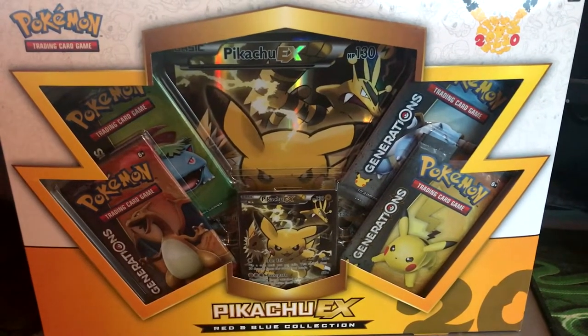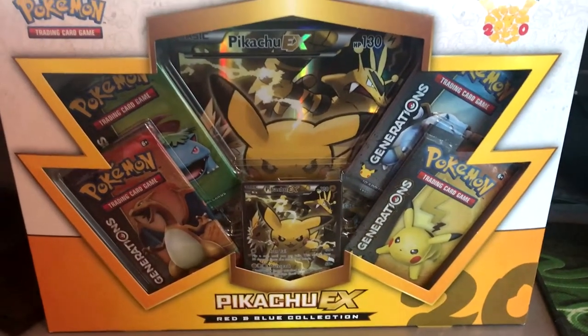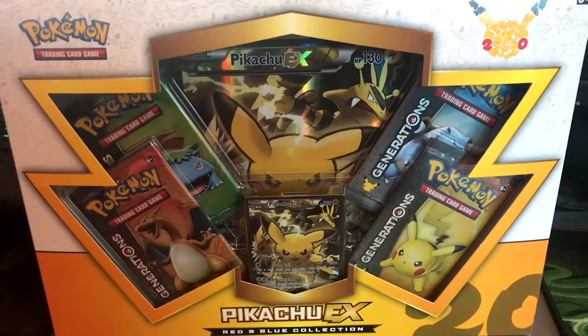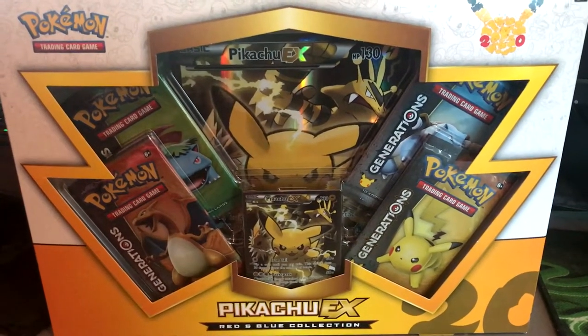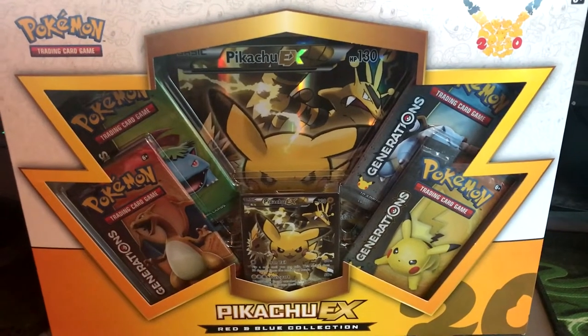If you did not see my last video, my very first video on this channel, go and check it out because in that box we got some amazing pulls. We didn't really expect to get them, but we're hoping we have the exact same luck this time. It is the Pikachu EX — everyone's either first or second favorite character.